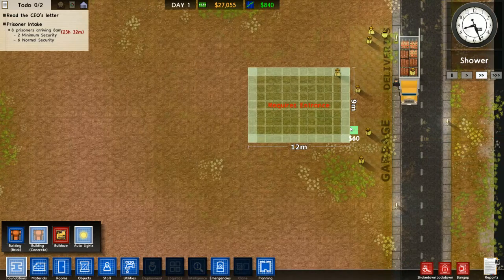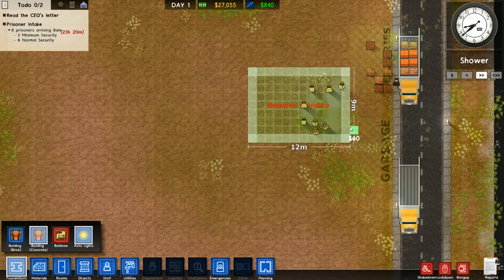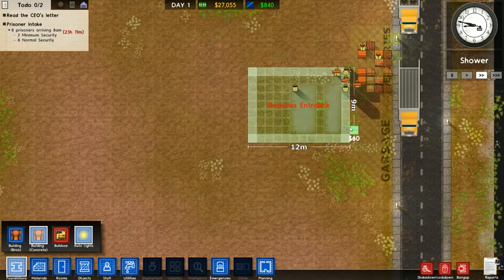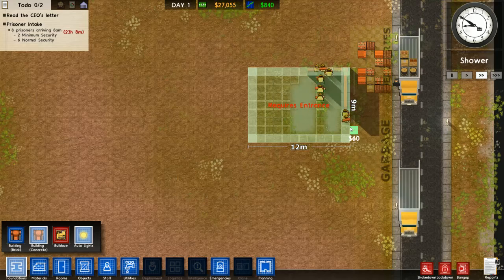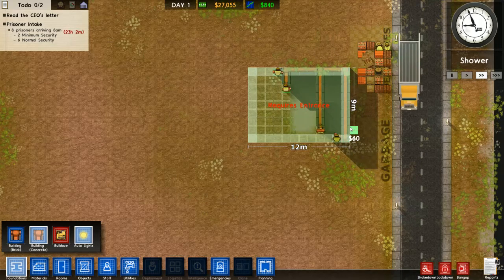Sorry, I was clicking off screen. Our workers are bringing in the materials — they're going to build this for us. It's going to look beautiful. We've got eight prisoners: two minimum security and six normal, so no maximum security yet. There they are, working away.